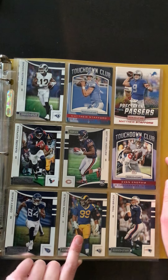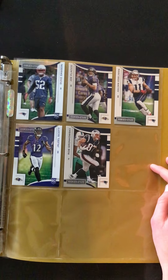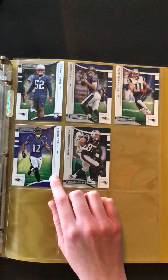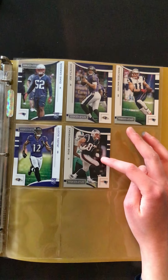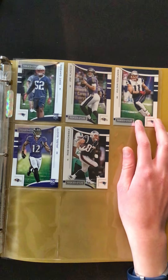Cory Davis and Aaron Donald. Last page we have a few cards here — a Duke Dawson, a Jael Scott, these are both rookies. This is a Rob Gronkowski and a Joe Flacco and Julian Edelman.